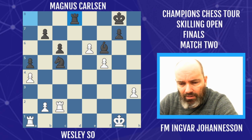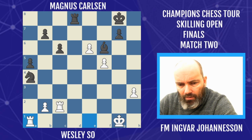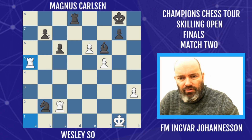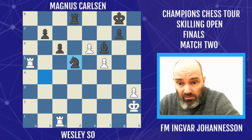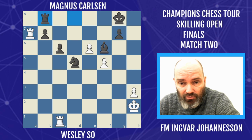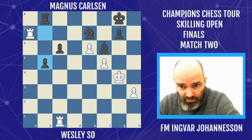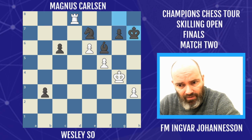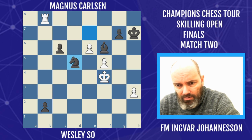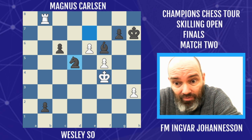Rook d8 — this is of course indirectly defended because d4 check would regain the material. Now he gets a pawn, another pawn, and these connected passers are simply too much here. Knight d3, knight back to b4, and knight back to d5. All Magnus has to do is push the pawns — he puts the rook behind the passed pawn, and after protecting the c6 pawn he just starts pushing. The pawn just runs. B3 — that's a check but there's no mate, king is fine. Knight b2, and after knight d5, Wesley resigned.